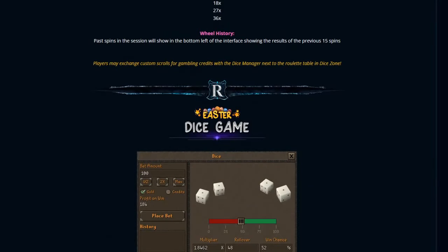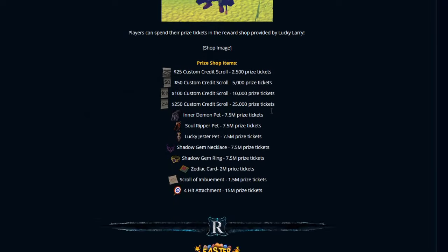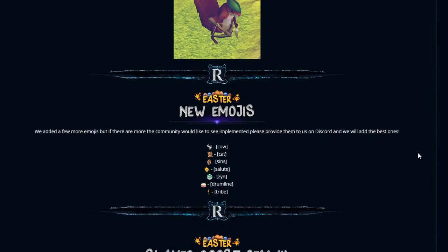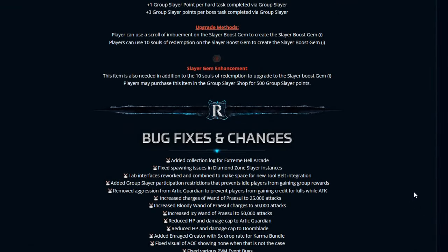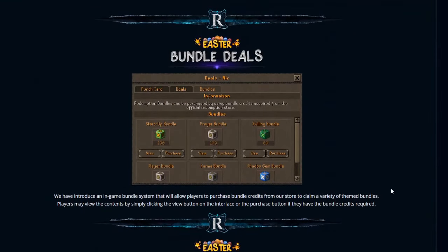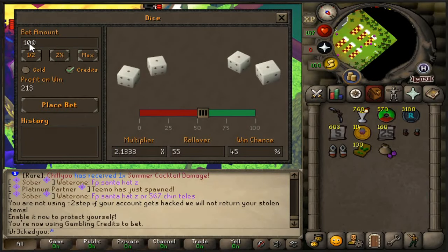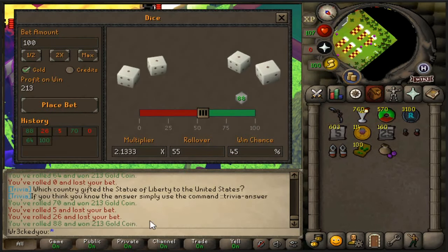We have a few gambling additions which I'll be doing a video on Saturday. We have Lucky Larry with a new shop, a new Bundledale's Diamond Slayer shop, and a lot more. If I play dice, we're going to bet gold or credits. If I bet 100 and put max, profit on win will be 213. You can see your multiplier and rollover win chance — we need a rollover at 55. We also won a few rolls there — the rates seem quite chill. We must claim three vote codes before gambling on the roulette table. They also have flower poker, slot machines, and the Lucky Wheel.